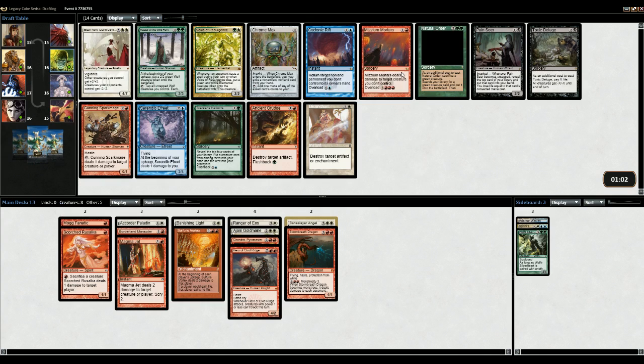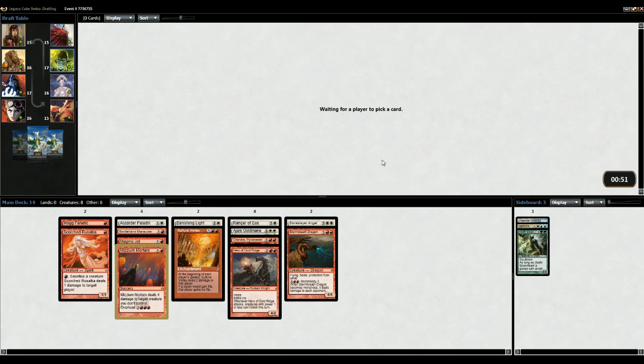There's Sparkmage, Misium Mortars, Elesh, Disenchant maybe. I think Misium Mortars is better than Sparkmage - it's a pretty good card. We obviously want more cheap creatures. White should have a bunch of ones, but you already passed the Savannah Lions. Man, I wish I'd picked Fates Feathers now over Sphinx's. I think I picked Sphinx's - I'm not sure anymore. I picked Fates Feathers at one point, or I passed Fates Feathers at one point.